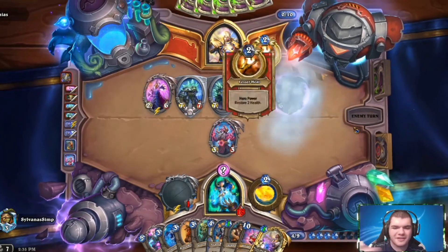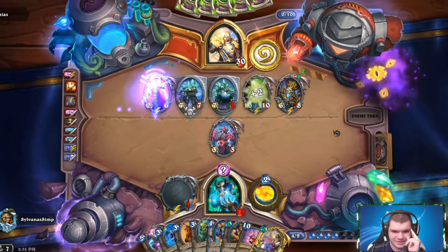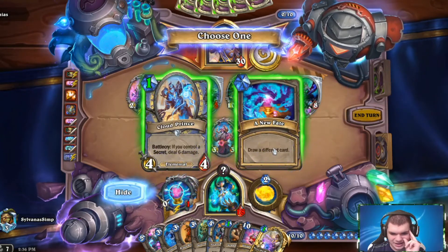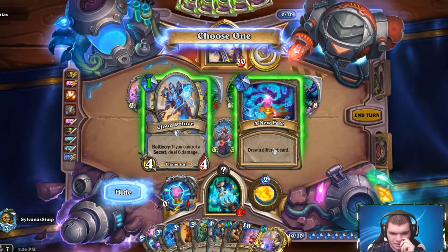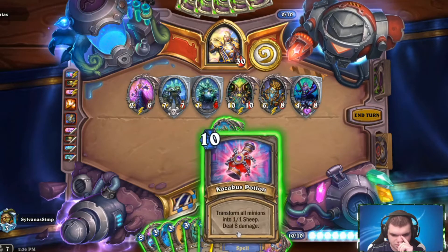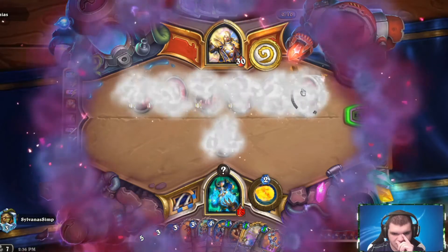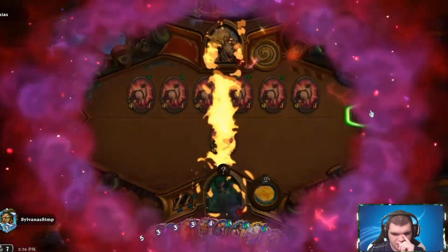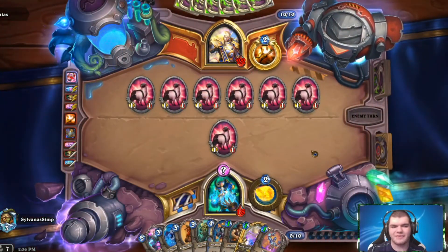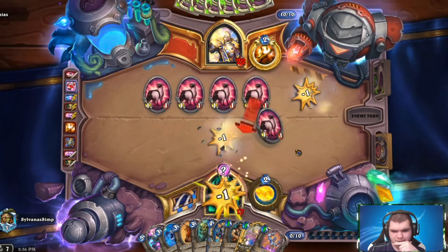Yes! We don't need to deal with Kel'Thuzad anymore! Big thanks, opponent. What else do we get to destroy? Another Obsidian Statue — I like it a lot. Quad Prince? Nah, we don't need Quad Prince. Alright, we like Ciamat.